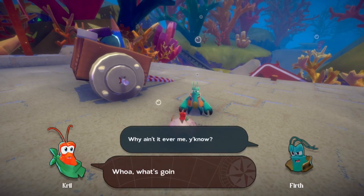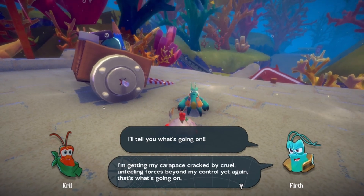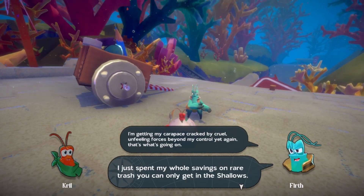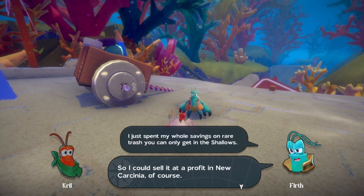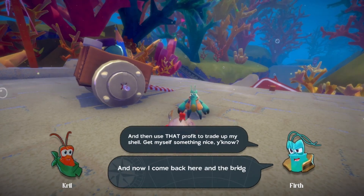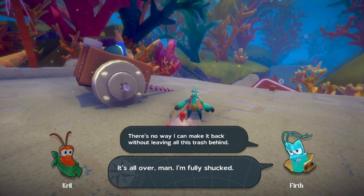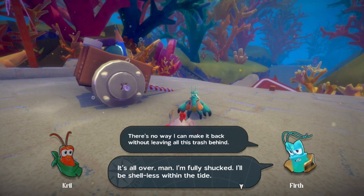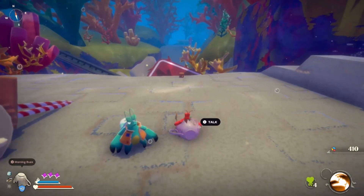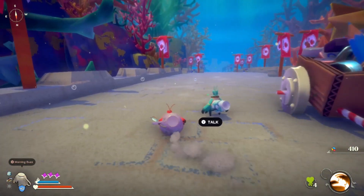An NPC laments: 'It's all over. I'll get my carapace cracked by cruel forces beyond my control yet again. I just spent my whole savings on rare trash you can only get in the shallows, so I can sell it at a profit at New Carcina. And then use that profit to trade up my shell — get myself something nice. And now I come back here and the bridge to the city is completely collapsed. There's no way I can make it back without leaving all this trash behind. I'll be shell-less before long. I guess I better find another way around if I want to get to the city.' So I guess we can't go that way, and that is what is going to force us to go around.